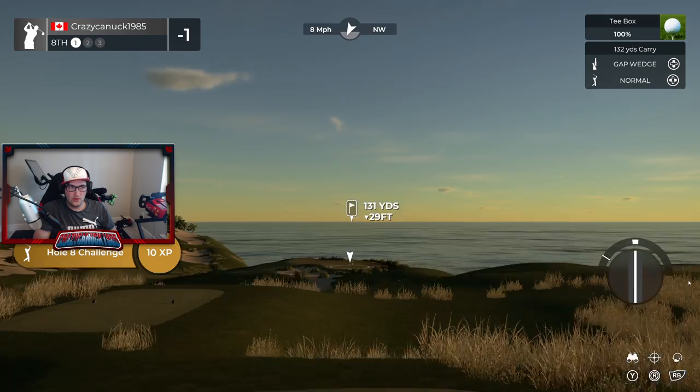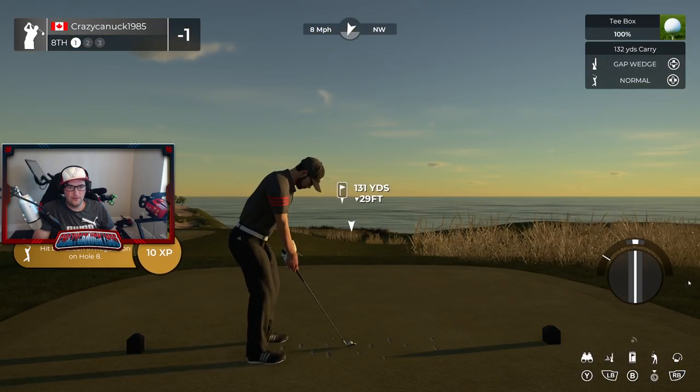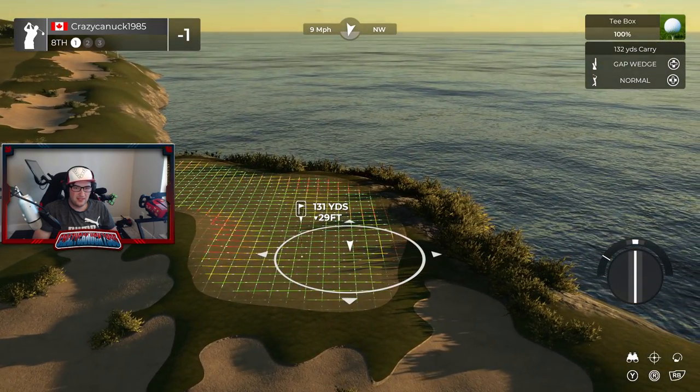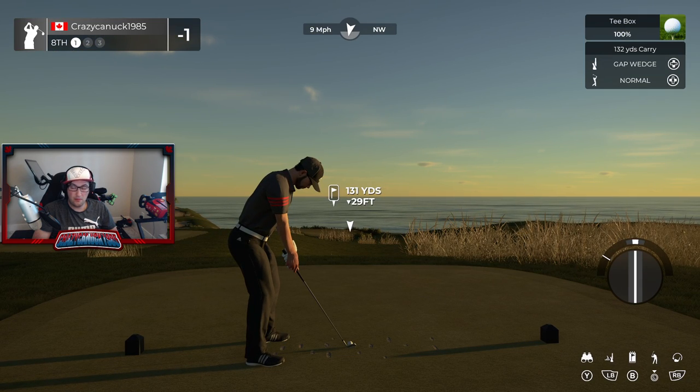We're in for a par. Heading to the 8th hole — this is a nice-looking hole. Again, the sightline is ruined by all of this. A lot of people argue that blind tee shots are part of the game — yeah, they absolutely are, but if they're done on purpose. This is not done on purpose. This is just a bit on the sloppy side.